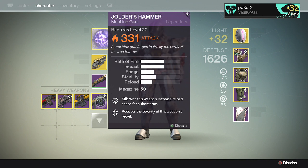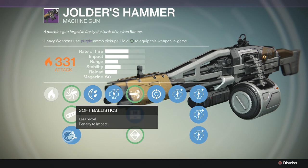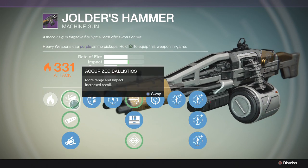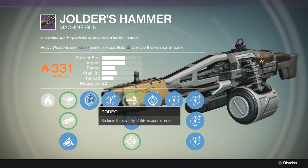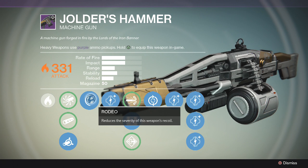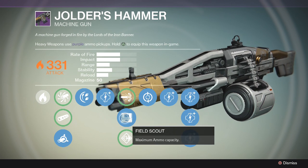I got this Jolder's Hammer in maybe three, four, or five rolls, which is like ten motes of light — barely any — so it's not too hard to attain a weapon this good. I have Soft Ballistics, which gives a bit more stability. And Rodeo, which lowers the recoil. Even though it's a heavy machine gun that shoots slow with a lot of recoil, it doesn't have that much, but Rodeo does help a lot.